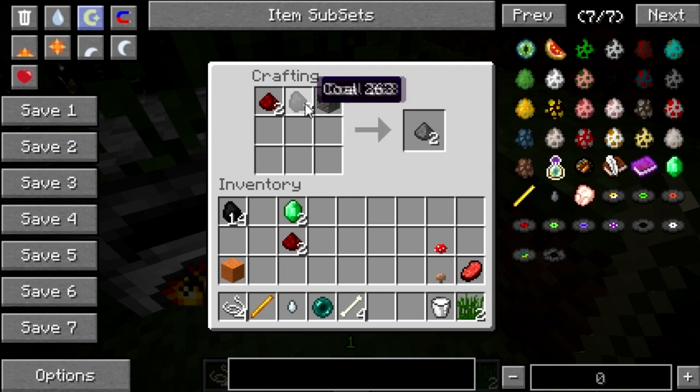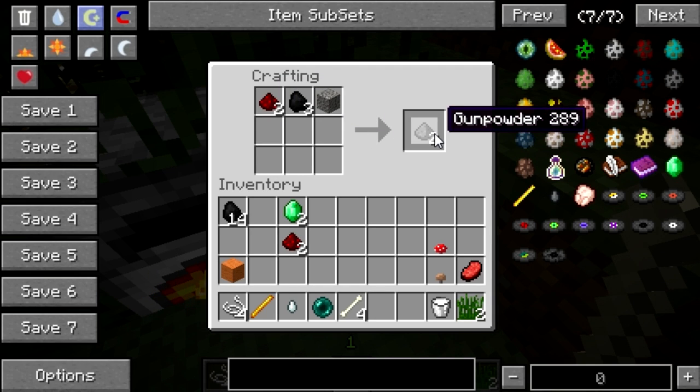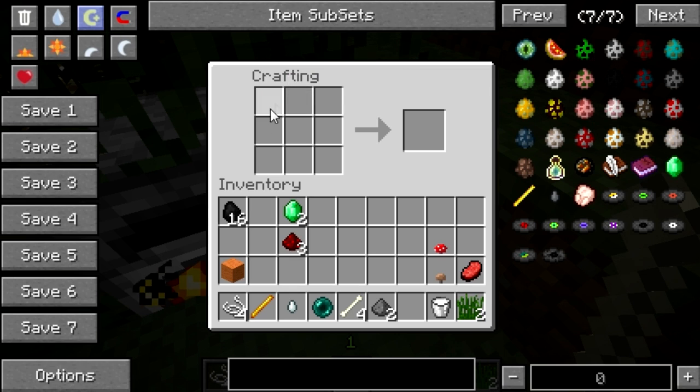To create gunpowder, all you need is gravel, coal, and redstone — and again that is a very logical explanation of how to create gunpowder. We created two in one go.